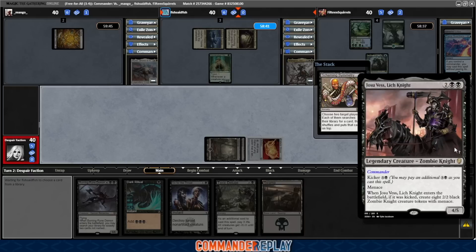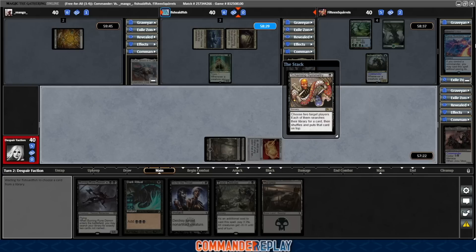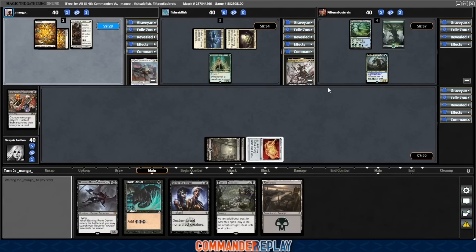These are going to be stronger decks today. We were trying to figure out what to play, and I'm like, oh, I've got this Josu Vess deck from DJ — I know this one's pretty good. Plus I knew we had Mango and Fish in the game; they build pretty strong decks. Squirrels is a new Patreon — I haven't seen a lot of their stuff yet. We were ranking our decks with Taco Bell hot sauce packets before the game, and I'm curious to see if Squirrels has any decks at the Diablo sauce level.